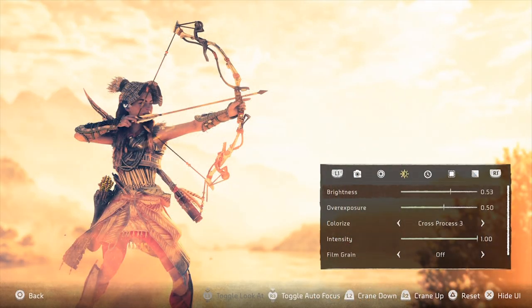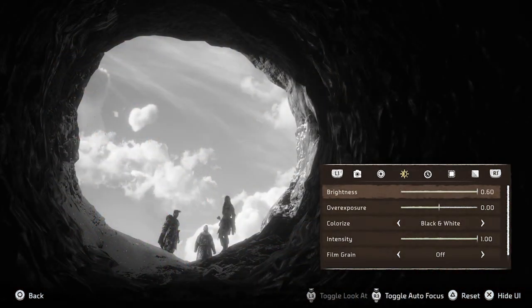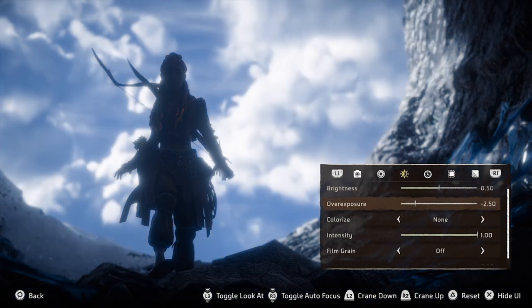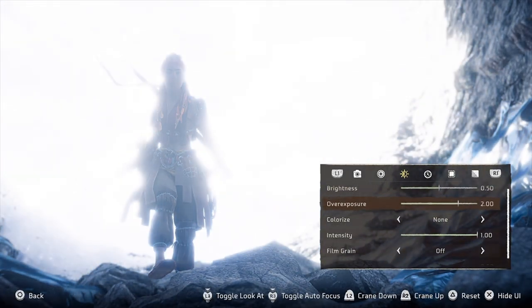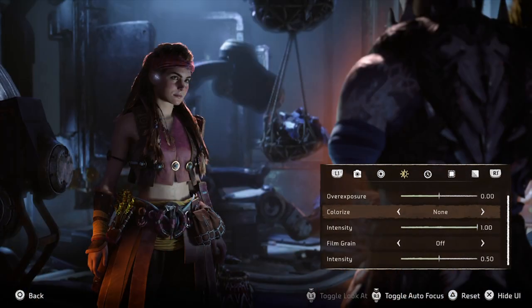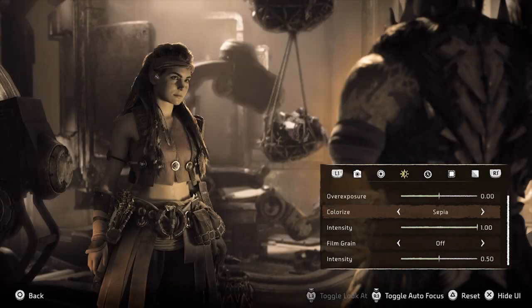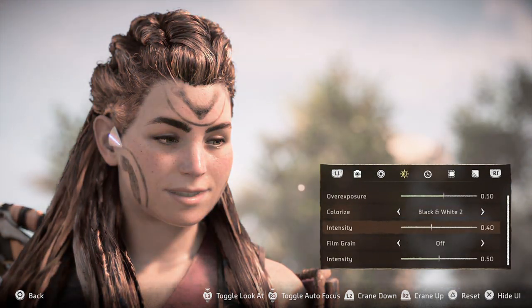The next tab is the light settings. First we've got brightness and exposure. Brightness is not massively impactful here — it raises overall brightness and the brightness of shadowy darker areas slightly. I generally use overexposure more; I usually bump it up one or two notches to elevate the brightness of the image. You can also go down to create a nice effect — at sunset for a silhouette, for example. Then we've got colorize and intensity. Colorize basically means filters — you choose which filter, and the intensity is a percentage slider. 100% is maximum, zero means no filter. Then there's film grain and intensity — not very noticeable, but it's there to create some texture.